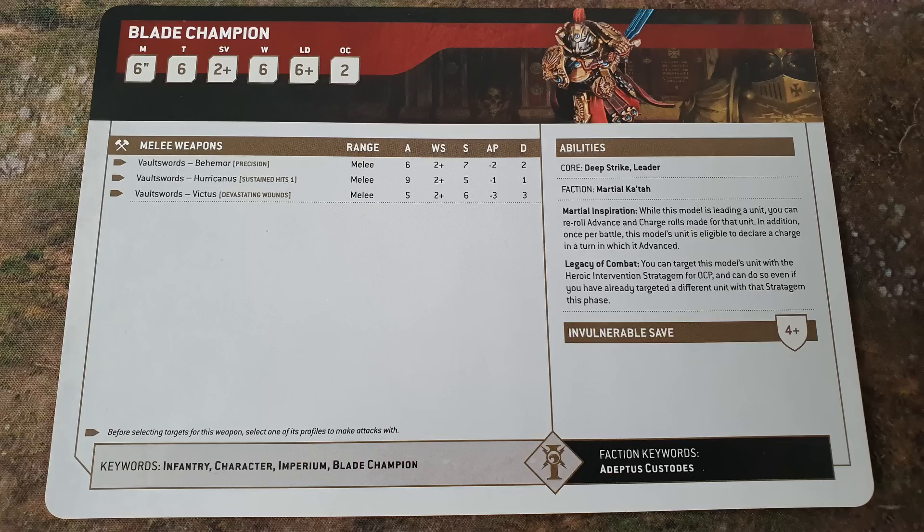I can see two Blade Champions being slotted into every Custodian unit, particularly with the big murder squads running up the table. Because you can target this model's unit with the Heroic Intervention Stratagem for zero CP, and even if you've already targeted a different unit this phase. If you bring two Blade Champions, technically you could do this three times — spend 1 CP on a unit to Heroic Intervene six inches, then target one Blade Champion's unit for zero CP, then target the other for zero CP and Heroic Intervene again.